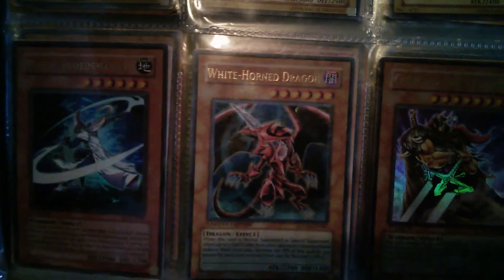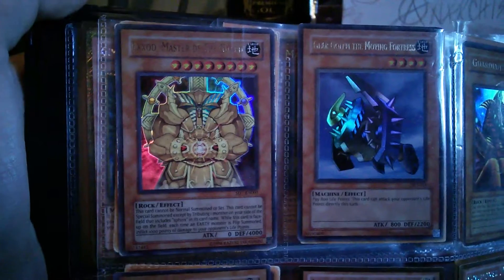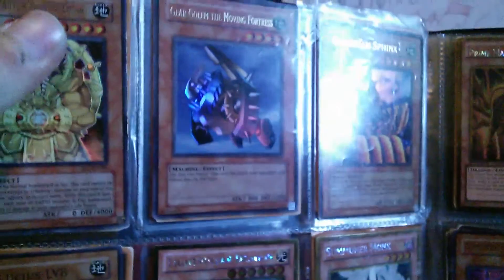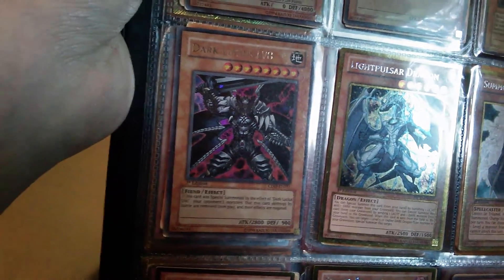A White Horned Dragon, Ultra. Guildford the Legend is a bit damaged — like played, good condition, edge wear. Exod Master of the Guard — edge wear. Gear Golem the Moving Fortress — Near Mint. Guardian Sphinx — damaged, heavy edge wear, not so good condition. Dark Lucius Level 8 — Near Mint to Mint, Ultra. Like Pulsar Dragon, Summoner Monk — they're all the gold ones. Celestia, Spirit Reaper.